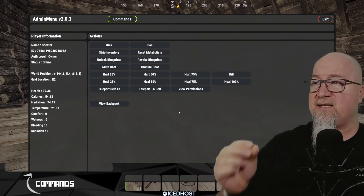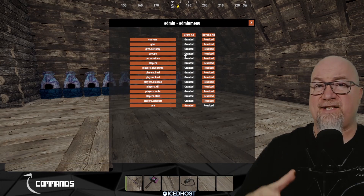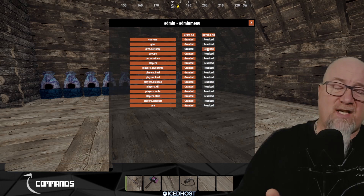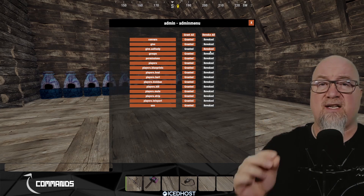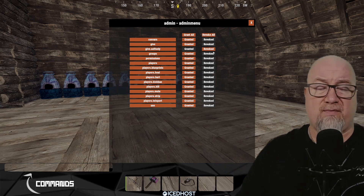You might actually recognize this because it's very similar to Player Administration. However, if you want full access to everything this plugin can do, let's go through and click grant all — except we're going to remove give.self.only, because you typically wouldn't grant that to your admin group since you trust them completely and know they won't give out items they shouldn't.